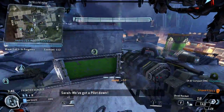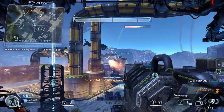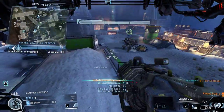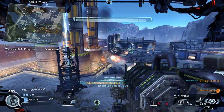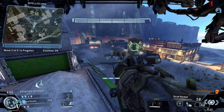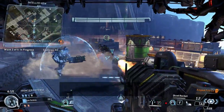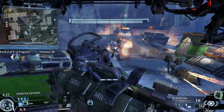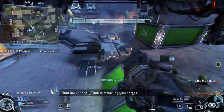We've got a pilot down. Watch out down there — lots of suicide specters rushing the Harvester. Friendly pilot back in action. A friendly Titan is attacking the target. Enemy Titan is down.